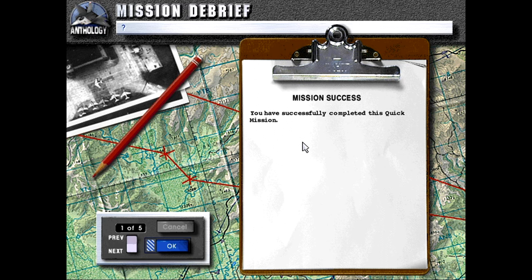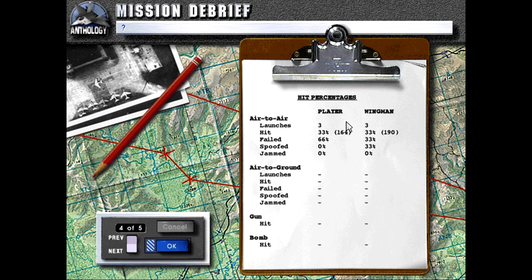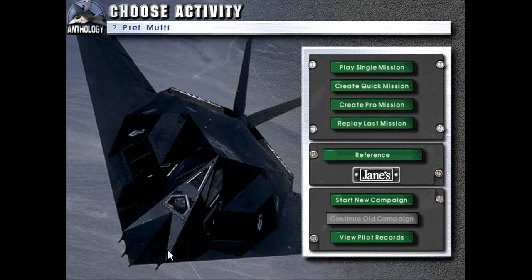Mission success — we have successfully completed this quick mission, destroying five targets with one kill. Most of our wingmen got a kill or two. Two failed, one hit — kind of the same story for our wingmen except they had one spoofed. There were only three launches on us; the other two we spoofed with massive amounts of chaff. I was curious — I got the missile alarm and didn't even deploy chaff, and then it turned off, like the missile just switched itself off.